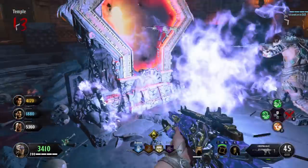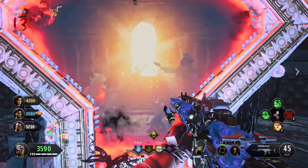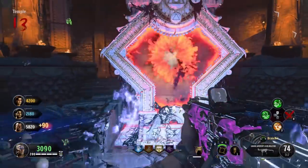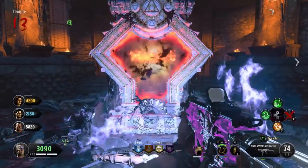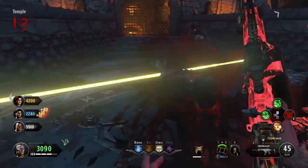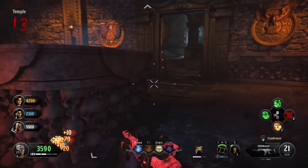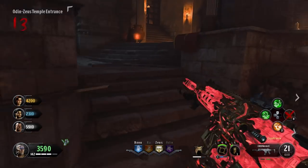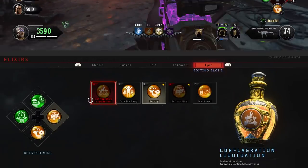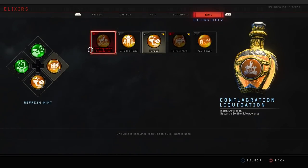Overall, Conflagration Liquidation is a good elixir — it's good to see something altering the Pack-a-Punch effects. We now have five epic elixirs in our categories, with Cash Back moved to the legendary slot. I think it's on the same level as Power Keg — your supers are just as strong as having a max ammo, and using your equipment to charge up your super is a really nice addition to Zombies.